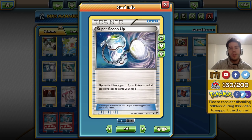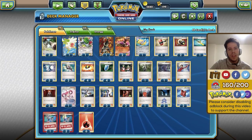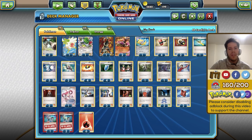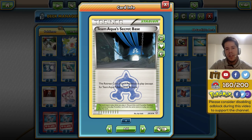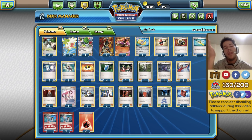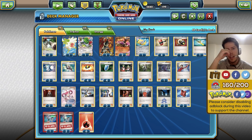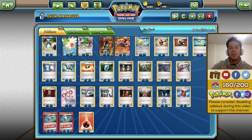Three Super Scoop Up to prevent prizes — your opponent might be close to KOing Houndoom, but getting heads on Super Scoop Up prevents that. One Trick Shovel in case you need to get a card into the discard or thin your deck. Two Team Aqua's Secret Base, which combined with Lysander is a nice way to prevent your opponent from retreating easily — this deck works by making your opponent misplay or not knowing exactly how to counter it.